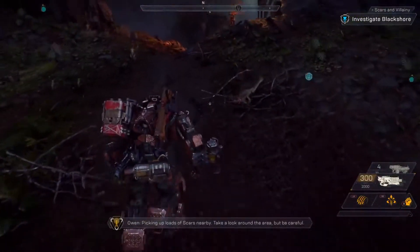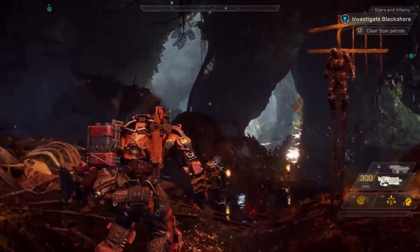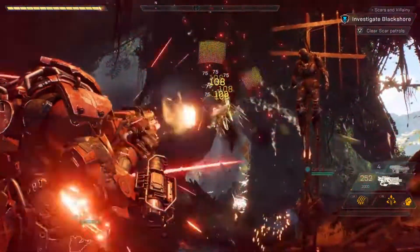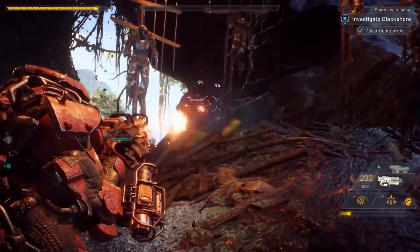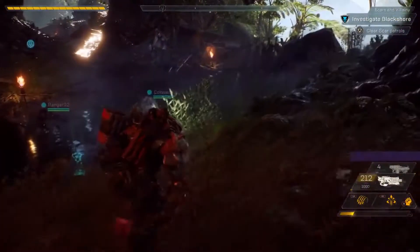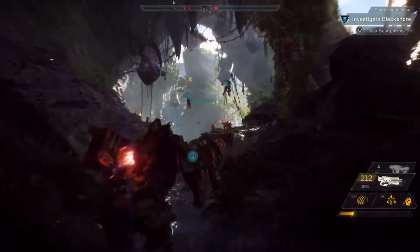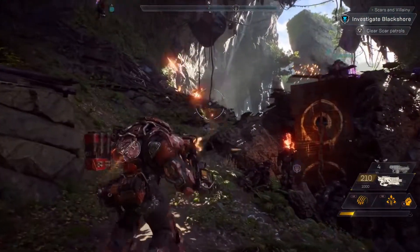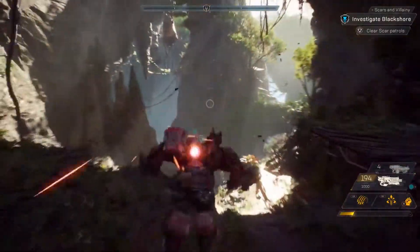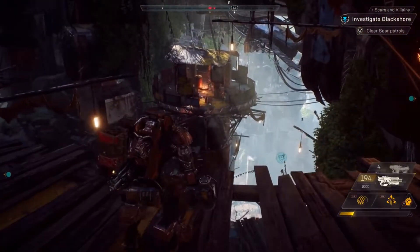Owen, what's the plan here? Picking up loads of scars nearby. Take a look around the area, but be careful. Owen is our cipher and guide for the mission, and will provide valuable intel. The Scars are relentless invaders who crave the ancient power of the Shaper technology, and they're in a constant conflict with the Freelancers. Up ahead, we have a Scar watchtower. Our squad should probably tread lightly here, so they don't call for reinforcements.